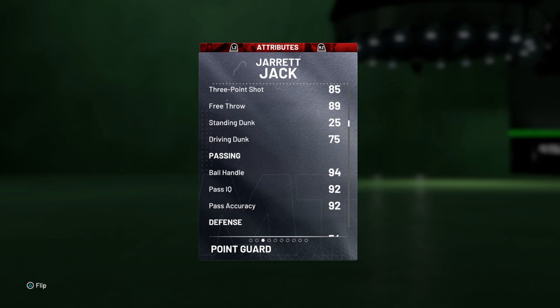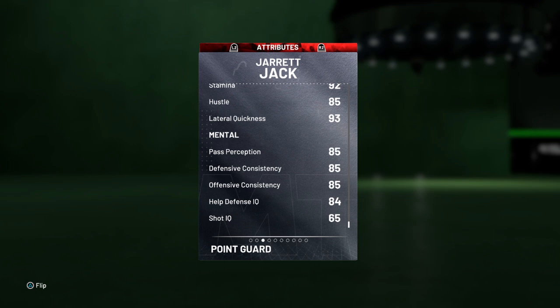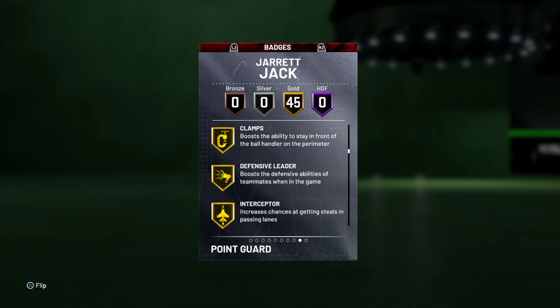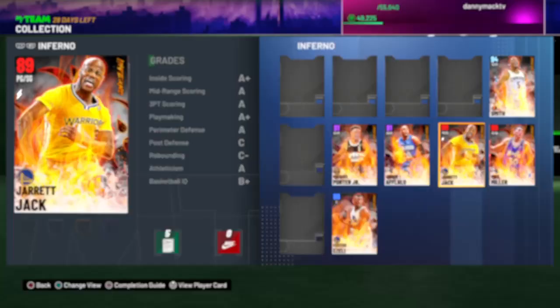Excellent 87 on steal and perimeter defense, 65 defensive rebounding, 94 on all the speed stuff, 82 strength, 93 lateral quickness — very good mental stats except for shot IQ at 65. Hall of Fame badges with 45 total. Defensive ones: pick dodger, clamps, defensive leader, interceptor, lightning reflexes, drop center. Nice ones: quick first step, unpluckable, range extender.